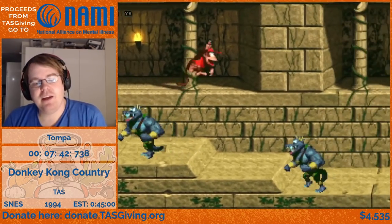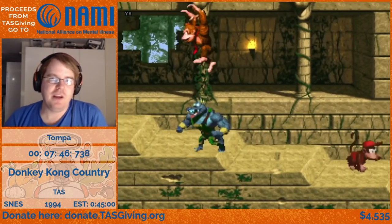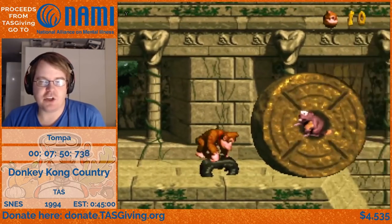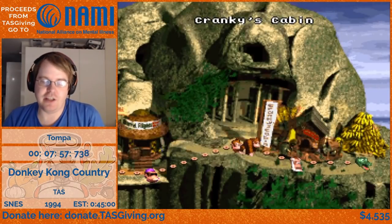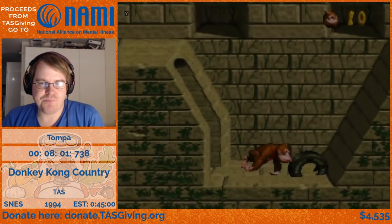Here's the setup for a super jump. If you take damage and have the other character jump down a hole and die, you can get a DK barrel, get Donkey Kong back, take damage, hold B, land on an enemy, and jump as high as possible. That's going to be used a few times in the run.